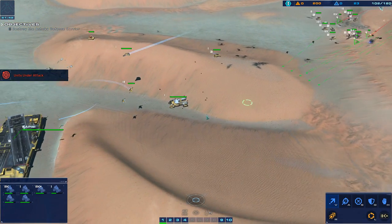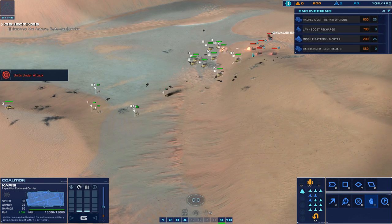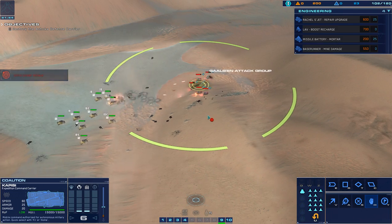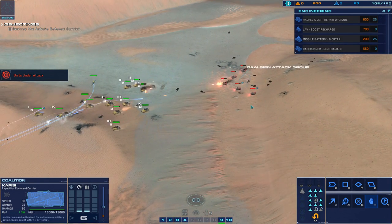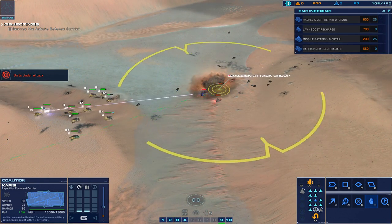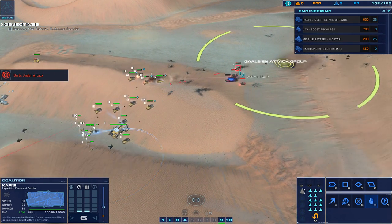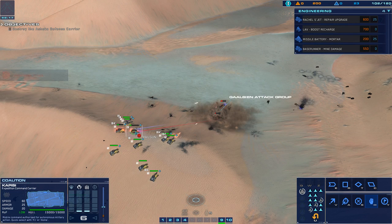Go, go. Go for order. Strike fighter approach vector dialed in, attack vector dialed in, we're in the fight. Reading — give me a clean shot. Strike fighter coordinates dialed in, green line confirmed. Engage — got a rail gun under fire. Reading. Let's clear out, be ready to engage. Attention, receiving. Clear out, hit it. Reading for order, reposition.